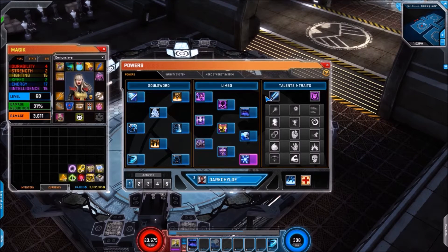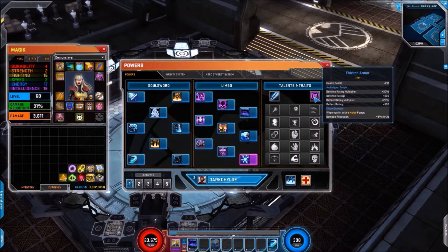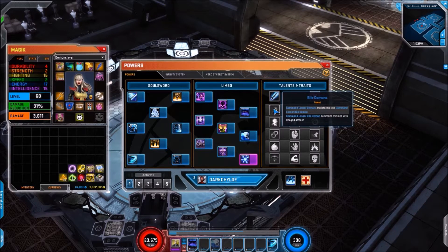With this tree we'll start off with the offensive trait, which is the Soul Sword — summon ally damage 25%. The archetype is Blaster, giving a bonus to fighting and energy. Then we have Eldritch Armor for health and hit, with the archetype Tough — a bonus multiplier to both defense and deflect, plus 8% damage reduction when you use a melee power.